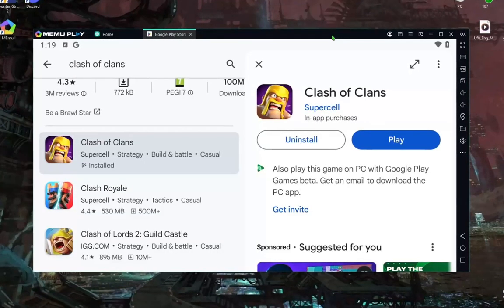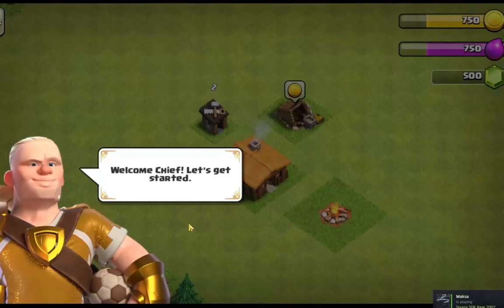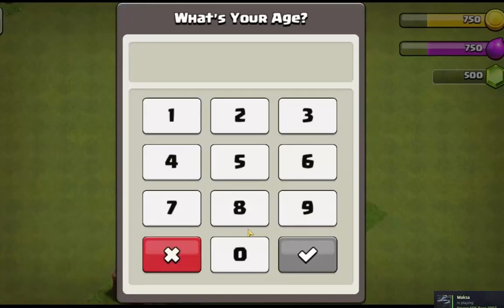When Clash of Clans is installed, just click Play. As you can see, I am now in Clash of Clans and I'm playing on my PC.